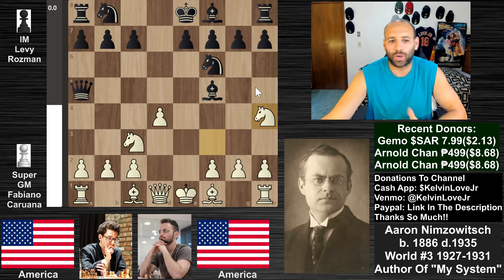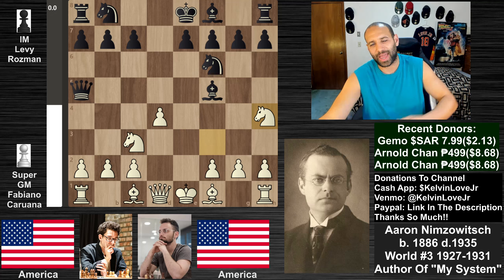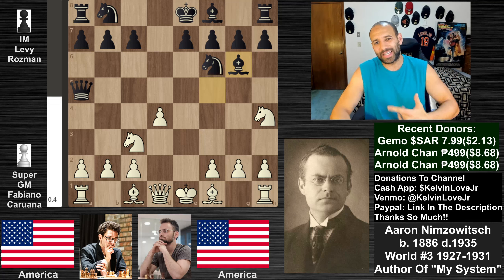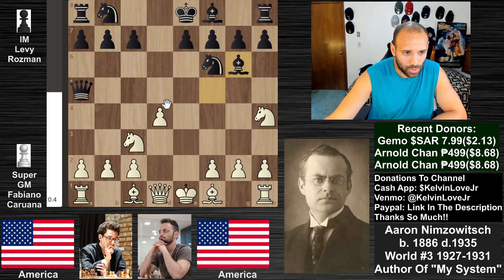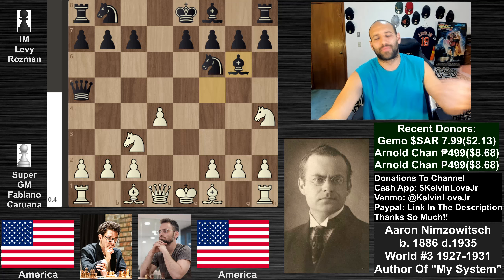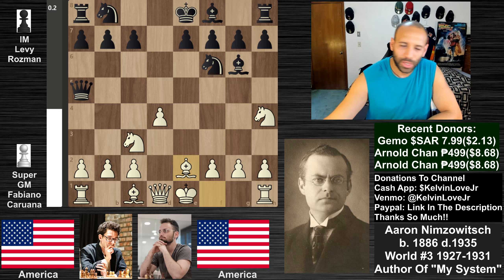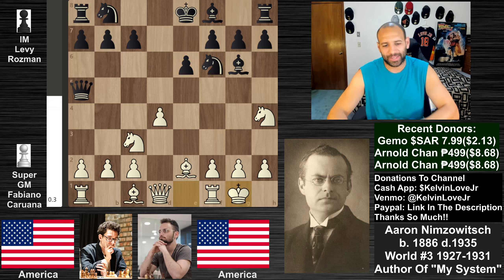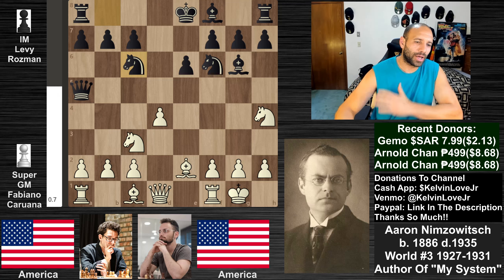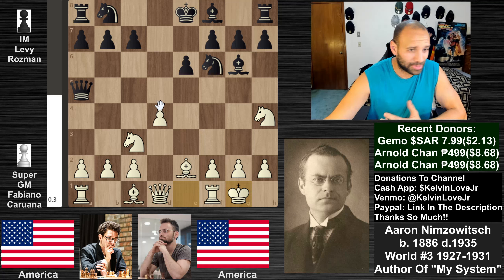We see knight to h4 - Fabi's like 'I don't like your bishop at all' - trying to knock it away. You really want black to retreat the bishop, which messes up their whole plan of getting the bishop outside the chain. But we see bishop to g6, which is the novelty of the game. You don't want to back the bishop up and waste time. We see bishop to e2 - there were ideas of bishop to h5 attacking the queen, so we're just defending against that. Then e6, castles by white, and knight to c6.